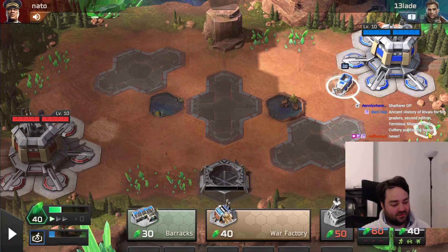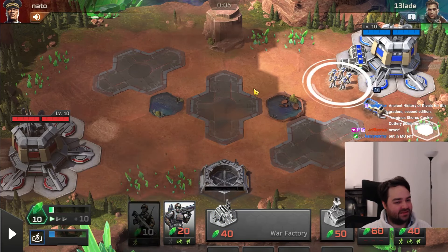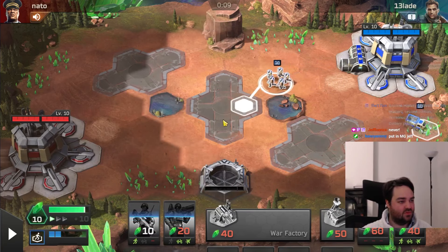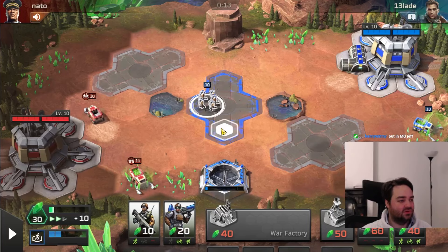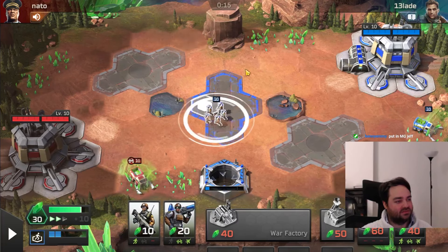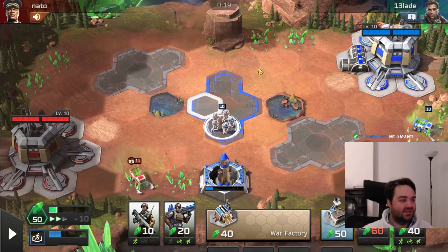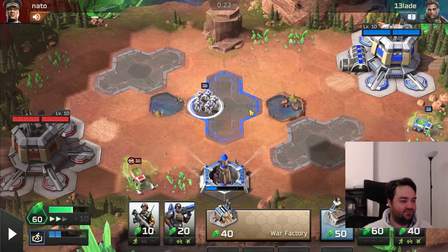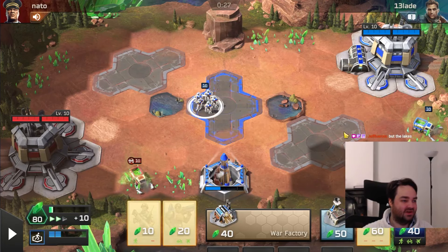I don't remember what the maps are for this event — I think it's three lanes and tug of war, is that right? So MLRS is obviously going to be insane on tug of war, but it's actually not good on this map. This map doesn't even look okay for two range — you can clearly see how far away the pads are from each other. It's one, two, three, four, five, six, seven tiles between the edges of the pads — seven tiles.